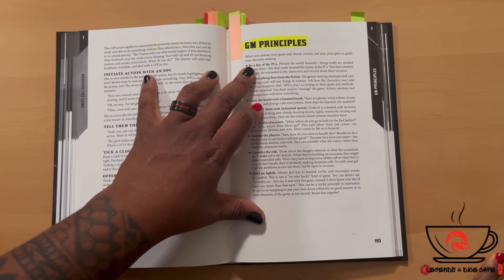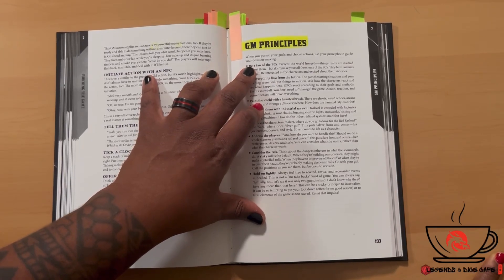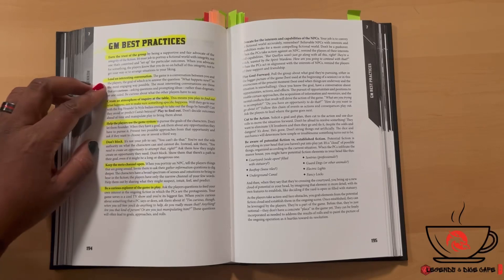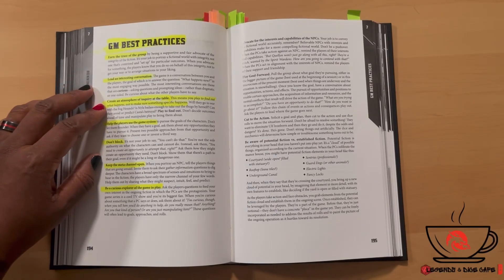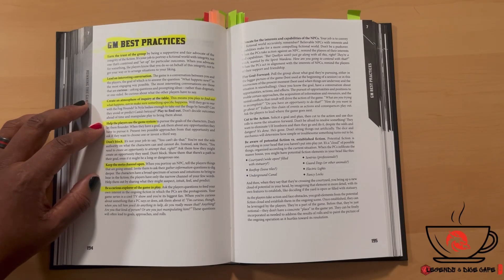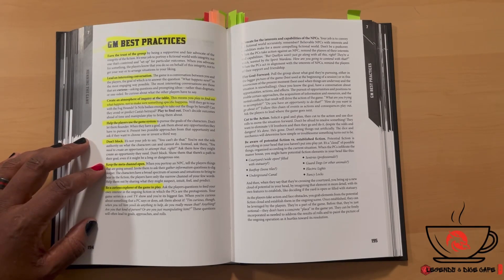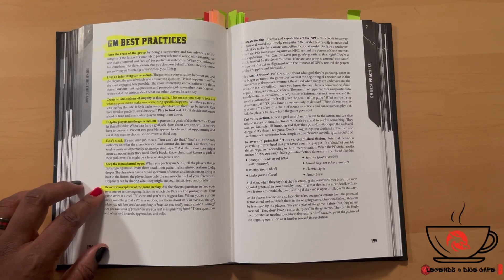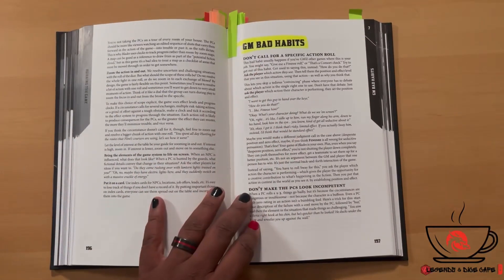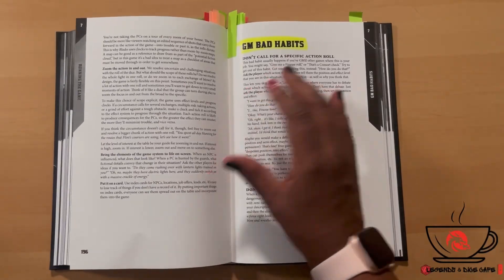The book also covers GM principles to guide decision-making, and GM best practices: earn the trust of the group, lead an interesting conversation, create an atmosphere of inquiry at the table, help the players use the game system, don't block, keep the meta channel open, be a curious explorer of the game. These are highlighted as top reminders. There's also a section on GM bad habits.